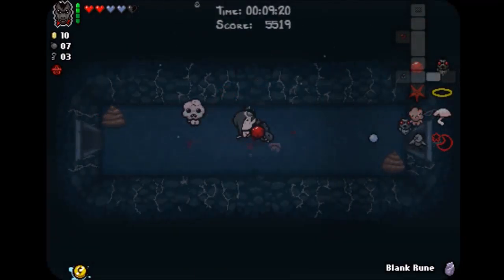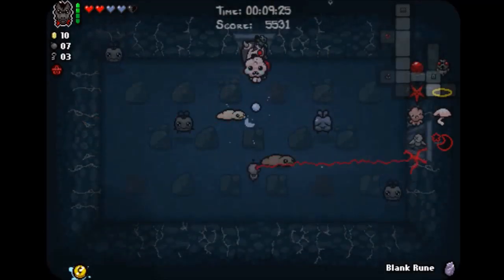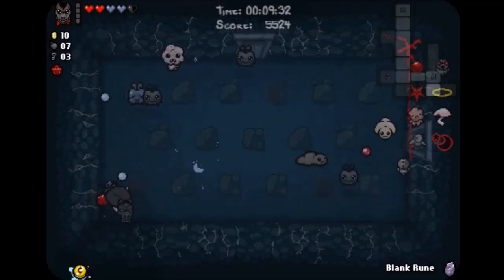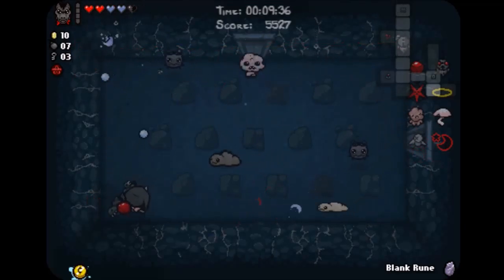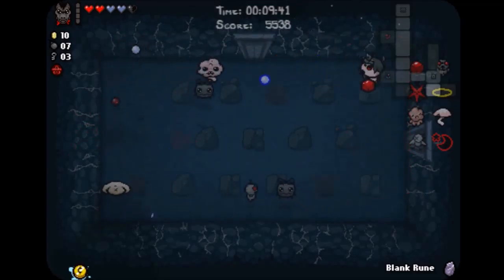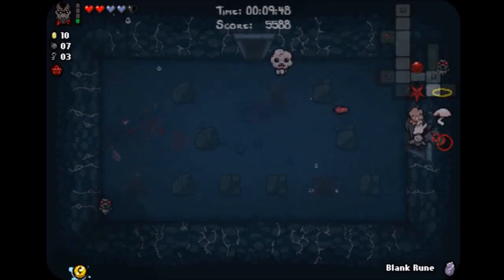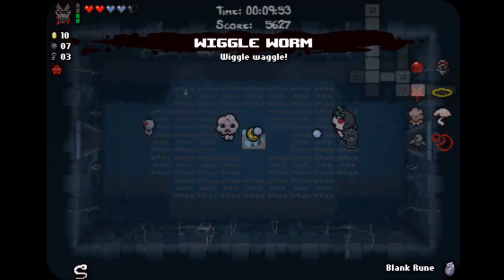Anyways, a blank rune — I forgot that I picked it up. I forget a lot of things. If you don't know what a blank rune is, I can't remember when you unlock it, but the blank rune gives you a random rune effect when you use it. So it's like the question mark card. But we do have the Wiggle Worm, which makes the shots very wavy and nice.